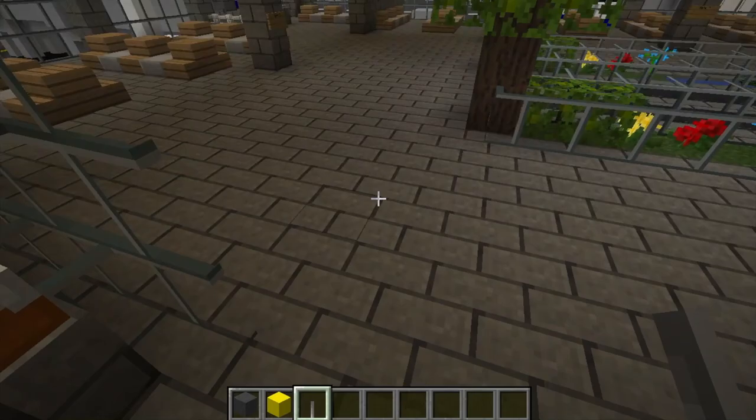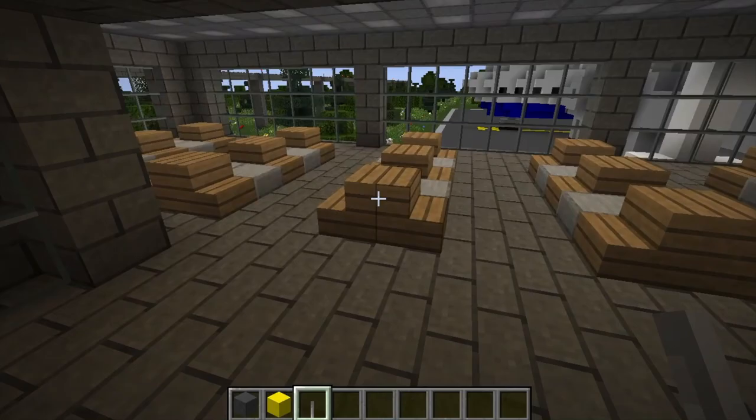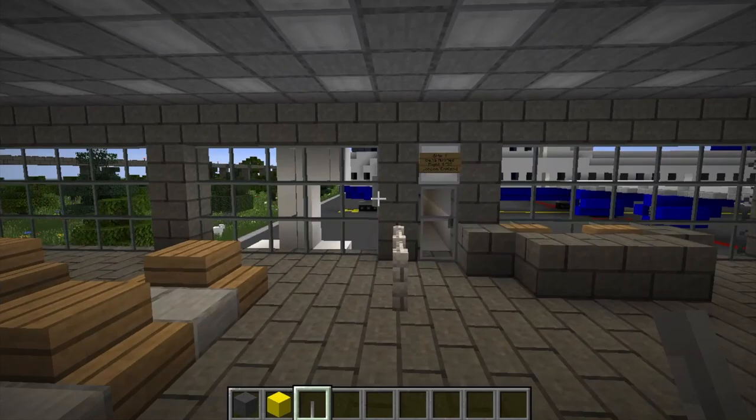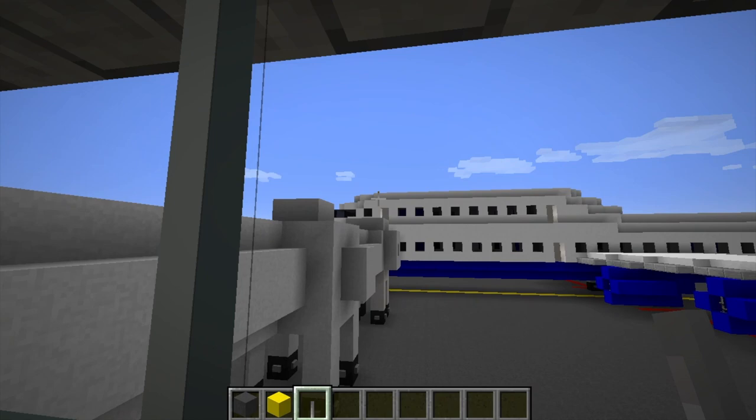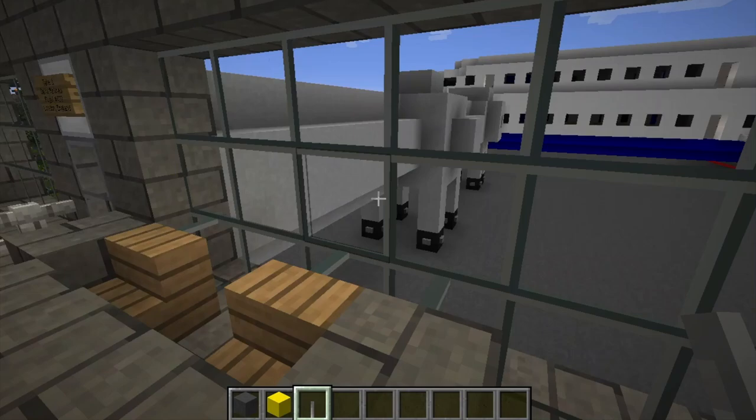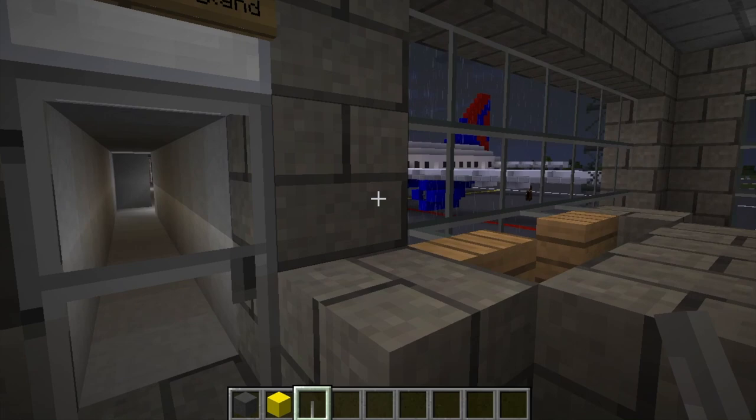There are also more restaurants and shops on the other side as well. When we reach the end, we've got these bigger gates which are meant to accommodate bigger planes. Here we've got Delta Airlines Flight 437 going to London, England, and this is a Boeing 747 — as you can see because it has the little hump with the second floor. I figured a lot of you guys would probably want to see the inside of my Boeing 747 and my Airbus A380, which is on the other side of the airport.